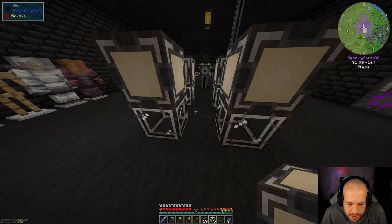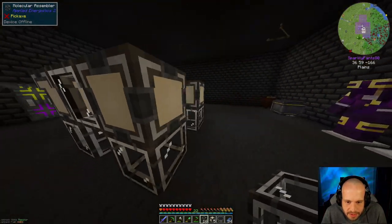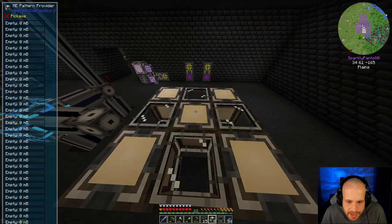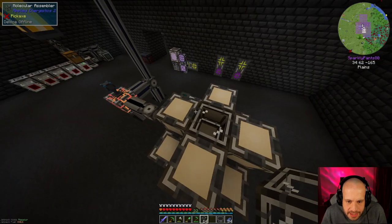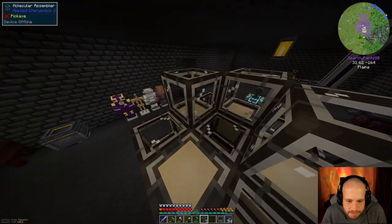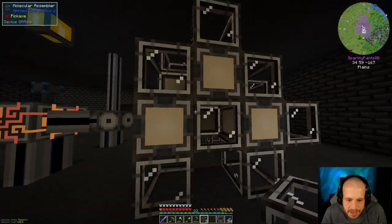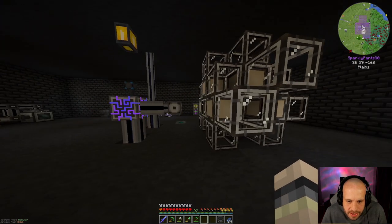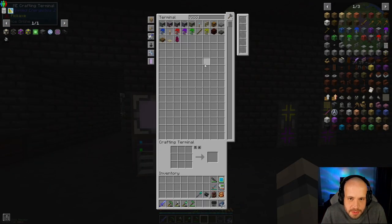So we've got that brief description out of the way. We can actually put another one here and then go 1, 2, 3, 4. We can place these around it and on top. How many have we got left — 6. We can go around the sides like this and we're going to need a couple more molecular assemblers.